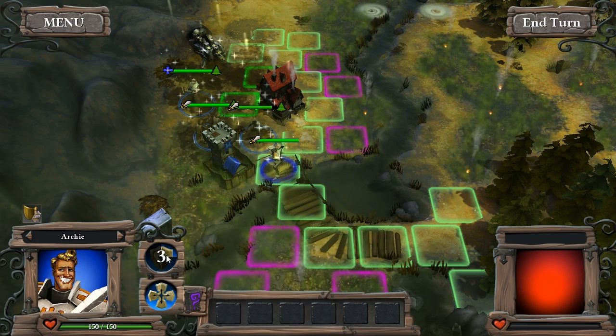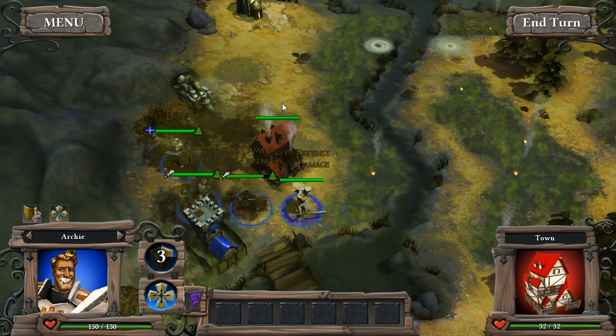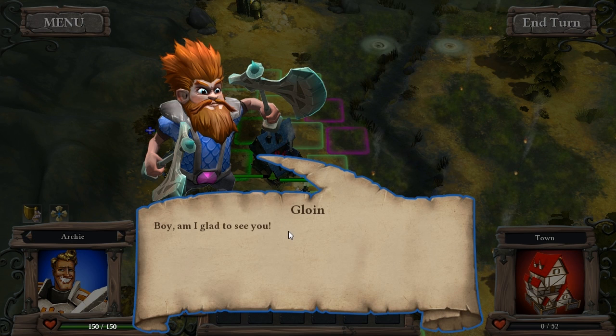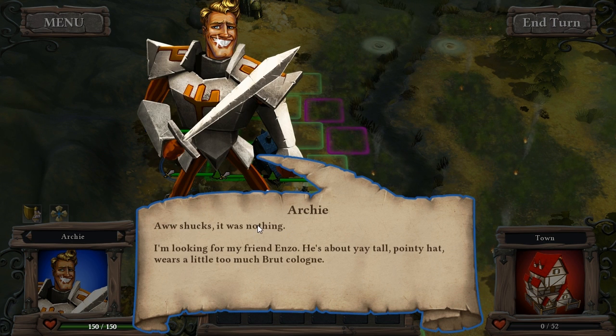We are going to use Holy Protection here, which is a global buff to our defense and our damage. Then we're going to start attacking this town. You can see the keep is now on our side — this should allow us to take over the town and we get some more units. Gloin has to be a trademarked name. I'm not trying to out you here, Jet Set Games, developers of Highborn. I'm just saying.